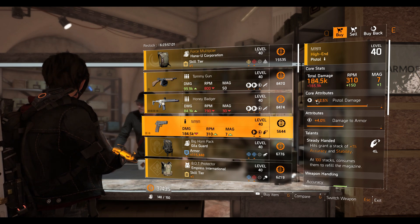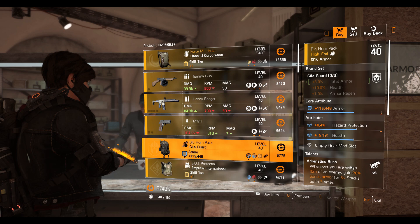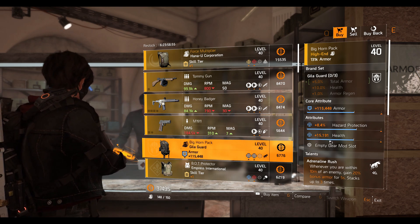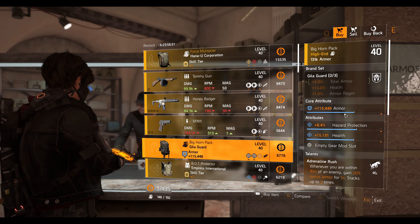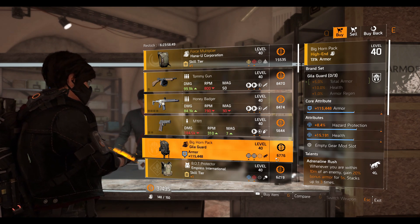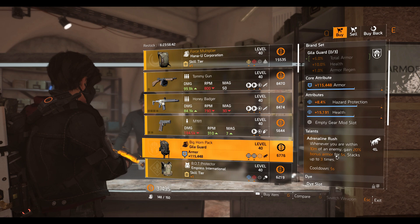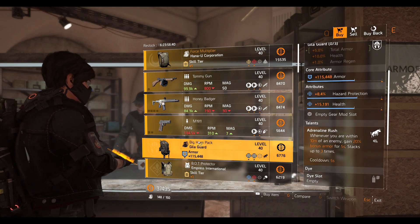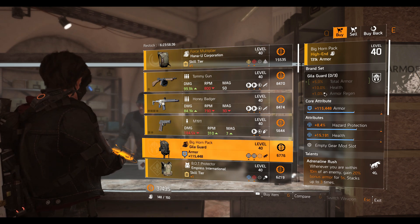Then we have the Gila Guard backpack with Adrenaline Rush talent — 15,191 health, 8.4% hazard protection, 115,000 armor. It's a pretty okay one if you're making a high-armor hazard build. You can change the health to crit damage and keep the hazard protection; that way you have Adrenaline Rush and can run Intimidate on a chest piece for a pretty tanky build.